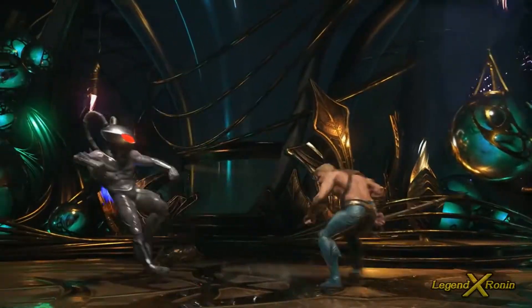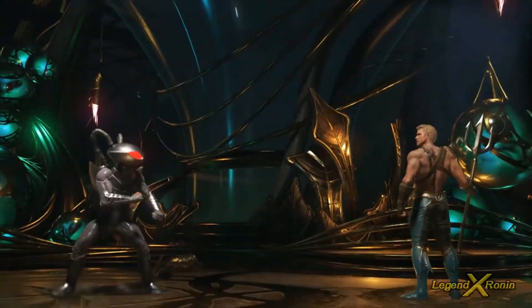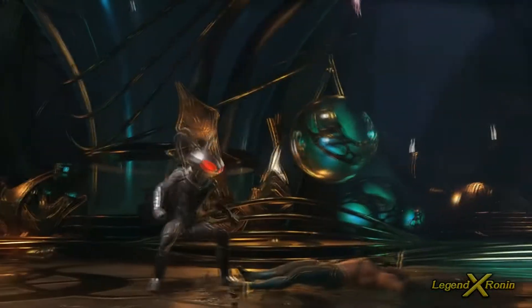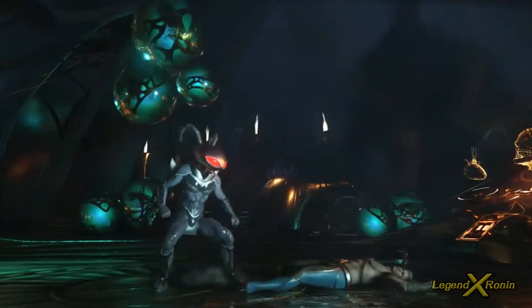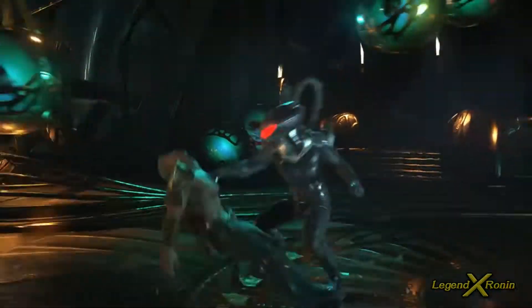Shark Attack is a really fast torpedo — similar to Superman's torpedo or Raiden's torpedo. It's a great whiff punisher, a great combo ender, and also his wake-up attack — high risk, low reward as a wake-up. Meter burning it extends the move and makes it one of your key juggle enders. You can also do it in the air and still extend it.